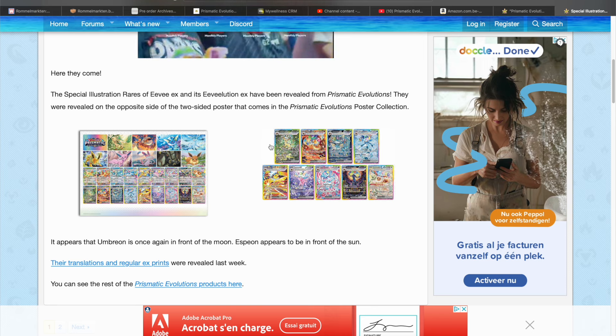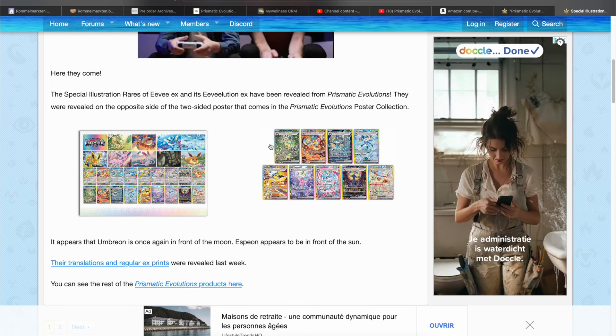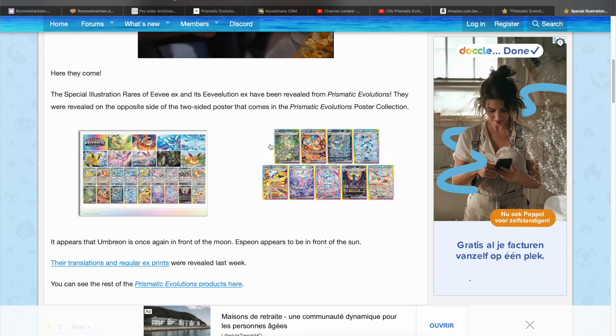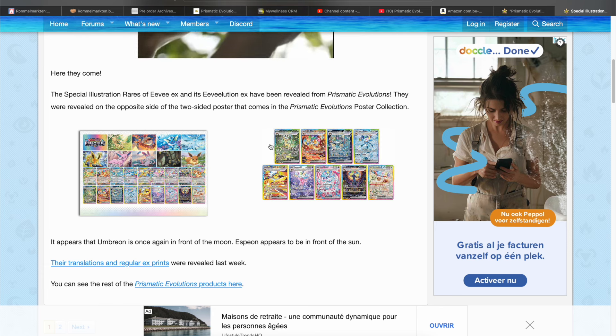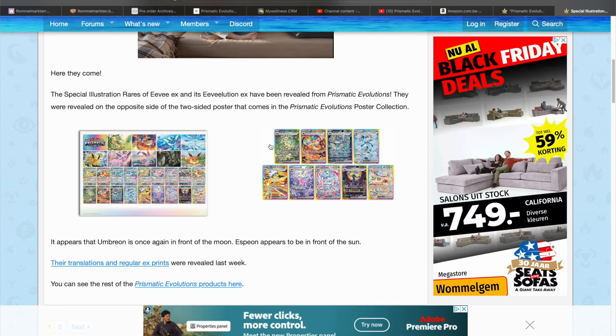I think they might increase the chances of pulling an SIR in this set, just because this set reminds me a lot of Crown Zenith, and because it is a holiday set. It would not surprise me. In that case, the prices of these cards will definitely not be as high as the ones from Evolving Skies. If the pull rates are easier, it will probably not go higher. But imagine if they don't make the pull rates easier — these cards are gonna go nuts.